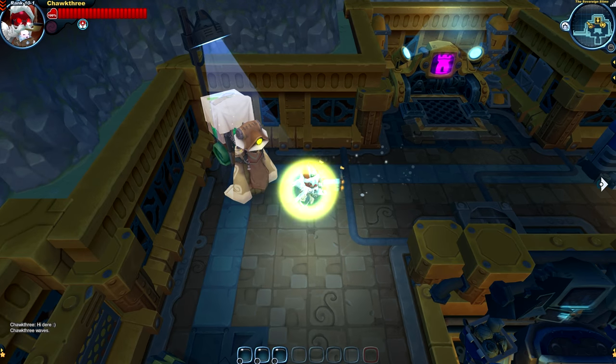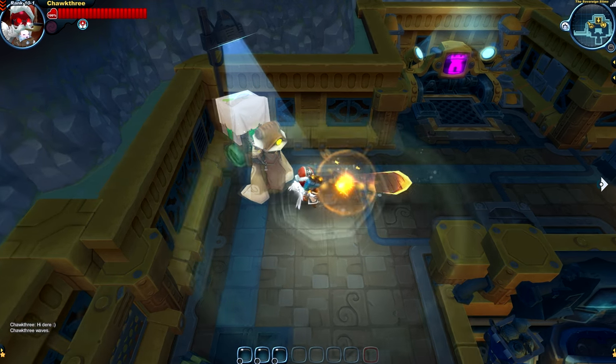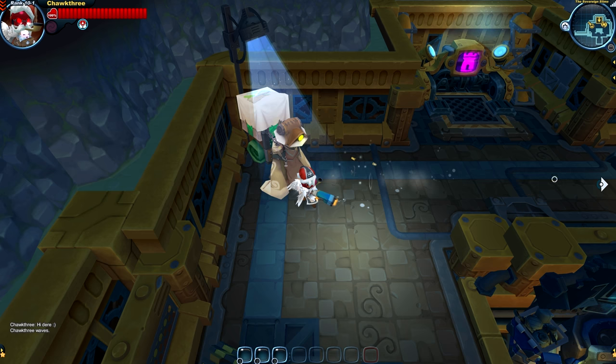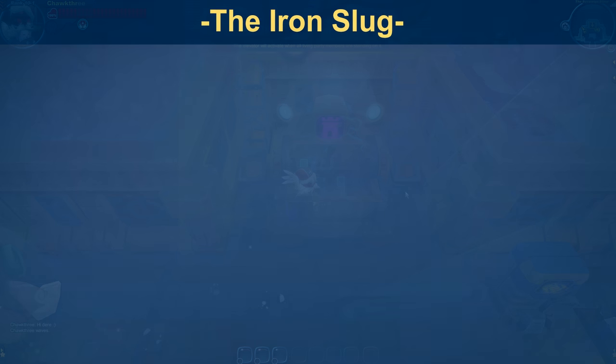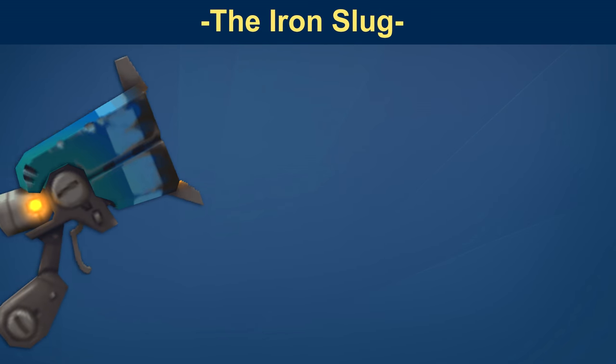Let's rewind that and fire it off in slow motion because it's pretty quick. As you can see, the bullet spins around and then we get that nice explosion at the end. That bullet is actually a really cool effect and I like the animation of it spinning around as it reaches its target.